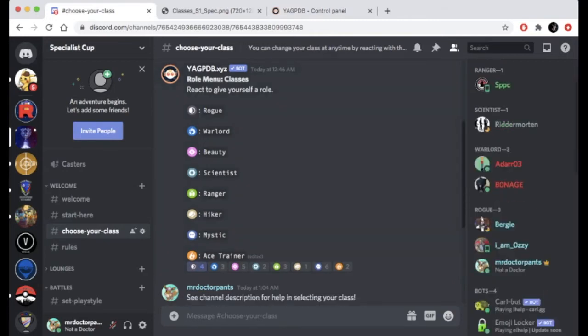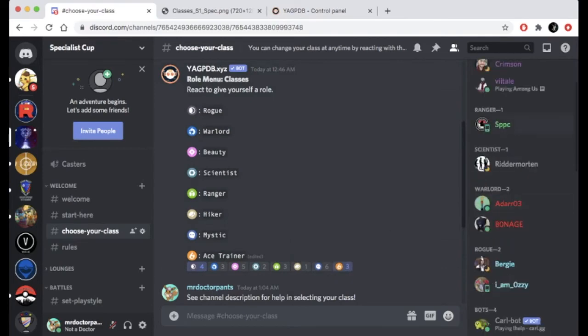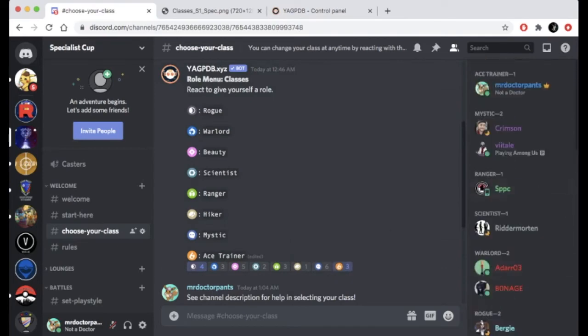So right now my class is set under Rogue, but let's say I want to switch over to Ace Trainer. I'm going to hit this, and I've switched over from Rogue, and my name will now appear in dark blue for Ace Trainer.